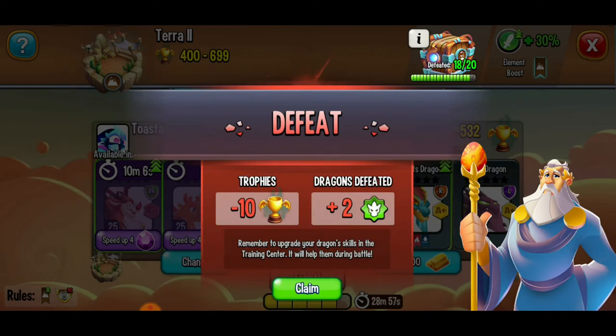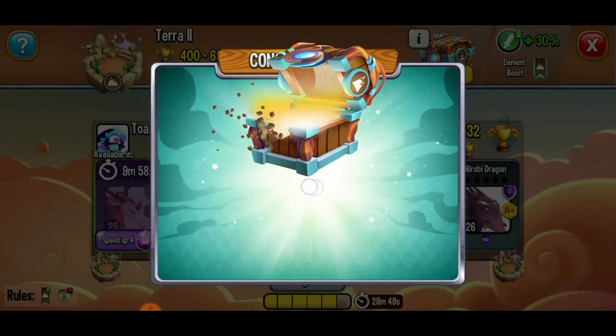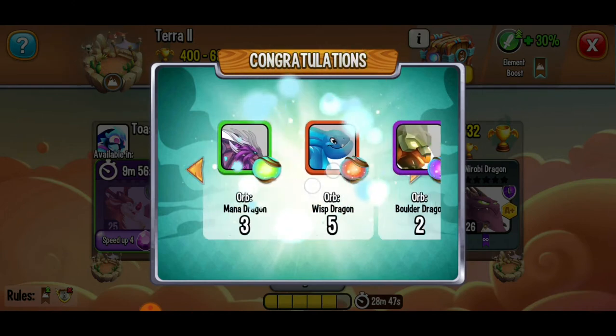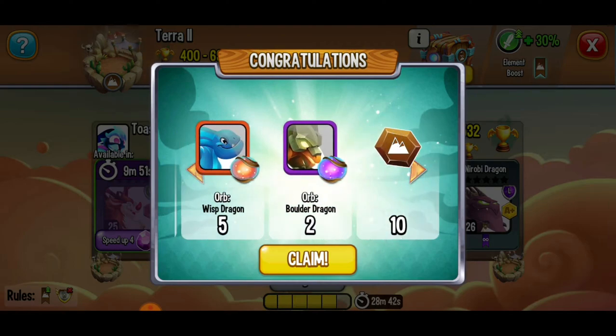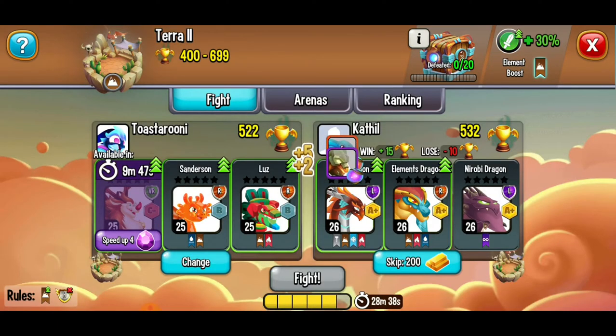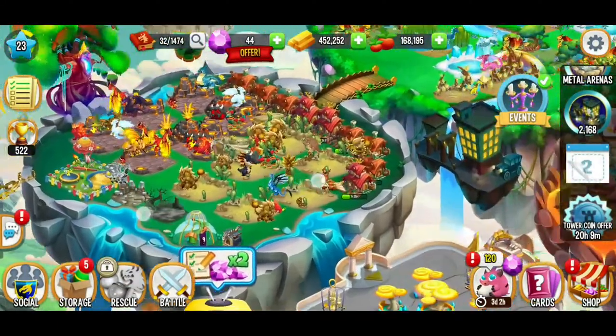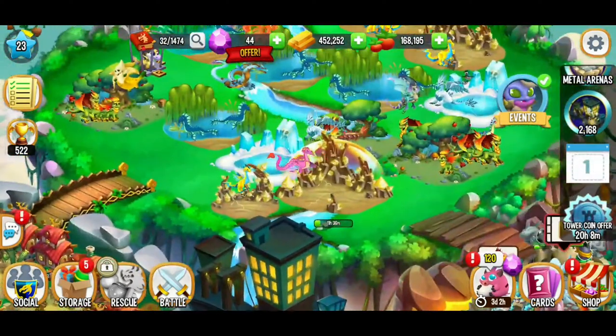We just got two more of the warrior tokens, and that means we're going to be able to collect this warrior chest. We're getting a bunch of orbs, along with ten more of the terra tokens so we can upgrade that habitat. That's going really well over here — super cool.